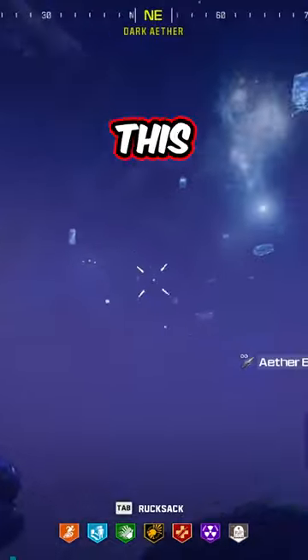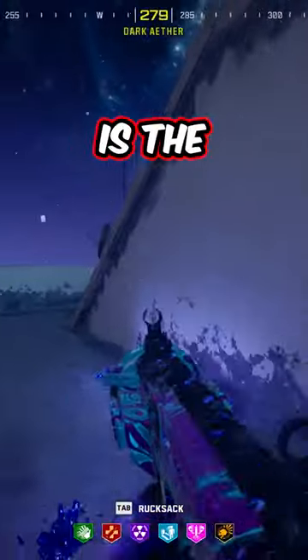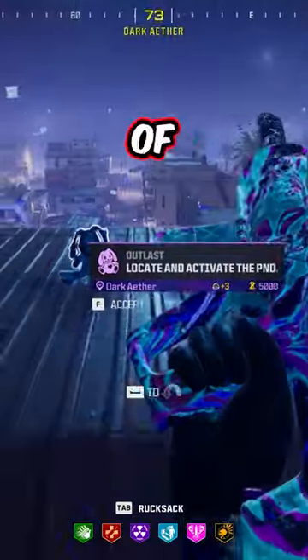This makes the bounty contract a whole lot easier, and you won't need the money afterwards anyway. The next contract is the outlast contract, located at the top of this building right next to where the bounty spawns in.